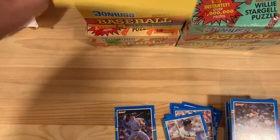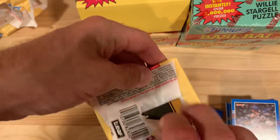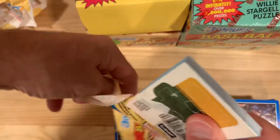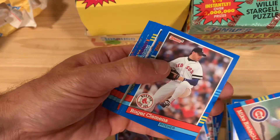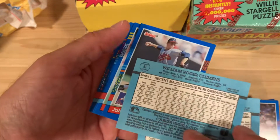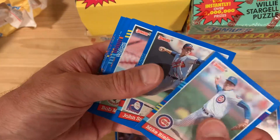Well, not this time. Let's just sneak in one more pack here — what if this was the one? I'll try not to open any off-camera; I can't guarantee it. I'm going to find one. There's a Roger Clemens base card, followed by John Smoltz.